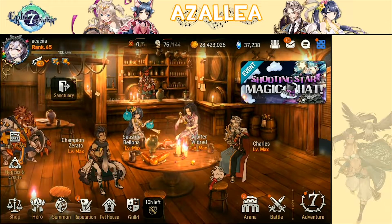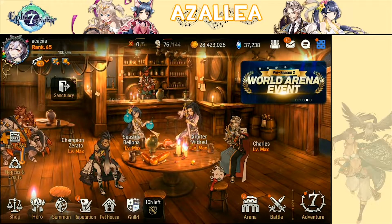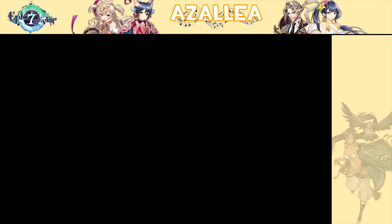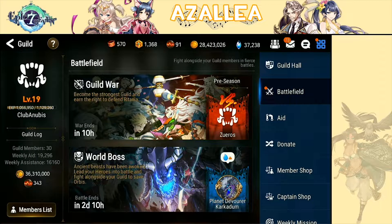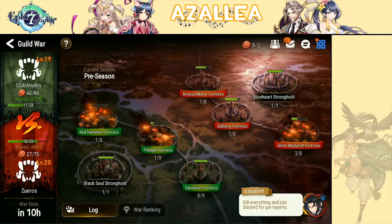Hey, what is going on everybody and welcome to Fantasia. For today, we're actually going to be jumping into another session of Guild Wars. We just had a pretty big update happen, I think, a day ago. So today, as you can see, there's going to be a little bit of visual changes to the Guild War tab. The UI is a little bit different. We have a little bottom right corner with instructions from our guild leaders and admins there. Pretty cool.